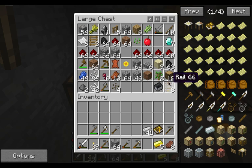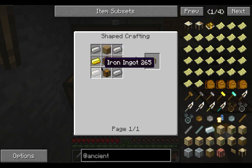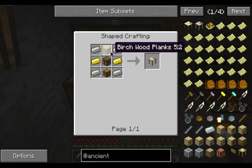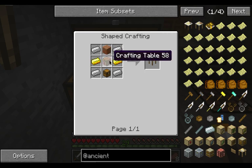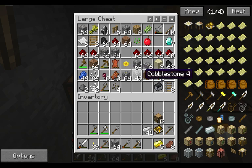So in this episode we will be building the research table, and with luck we'll be able to do at least one of the researches. Let's go ahead and put some wood down. I have the iron and the gold. Let's see what all we need: four iron, two gold, one plank, one crafting table, and a chest.